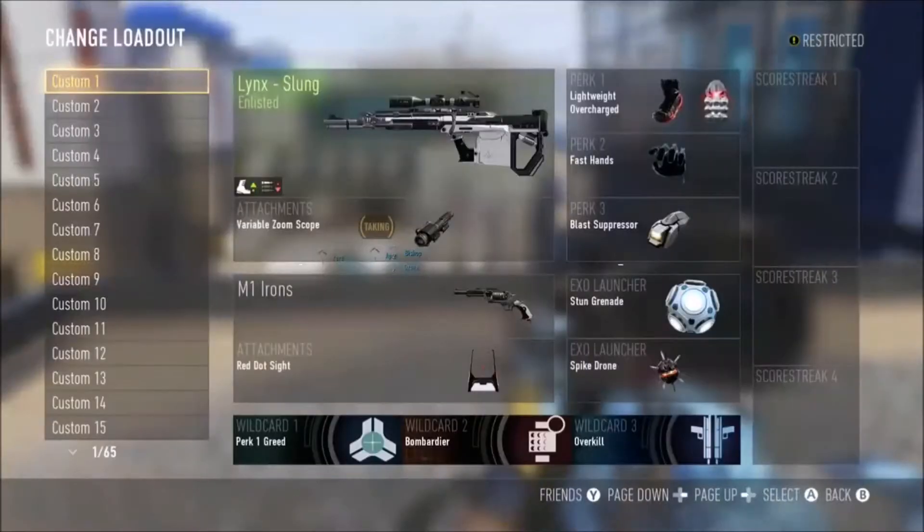All you need is any kind of Exo Launcher except Spike Drone. I know I have Spike Drone on, but I'm using the stun to do it with. It doesn't matter if it's on the left or the right side — I just do it on the left because it's a little easier. That's all you need: a stun or a variable grenade, anything except Spike Drone. You also need variable zoom on your sniper, and you need a secondary — any secondary works.